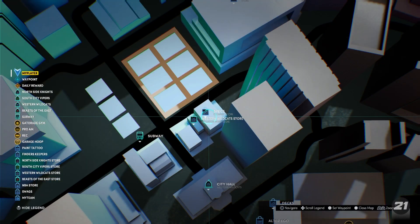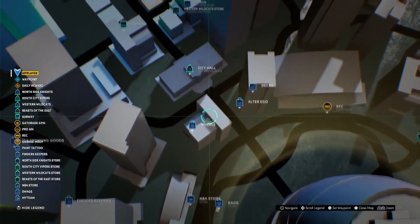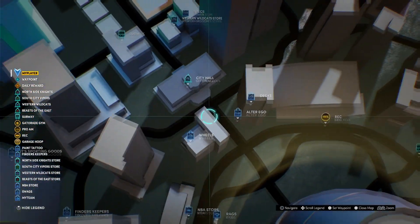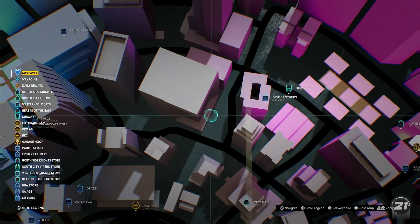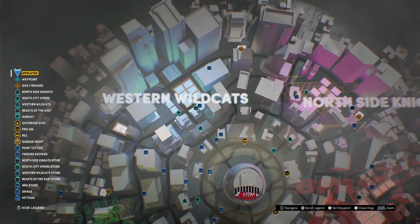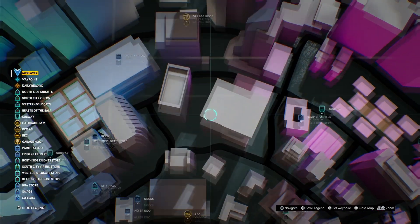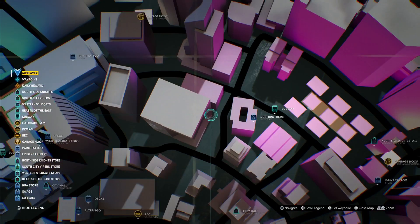If you're looking for Allison, who is in the 2K journal, she'll be right around the City Hall and Western Wildcats area. Just skateboard or walk those blocks and you'll definitely see her walking around and be able to get your warehouse challenge. If you're looking for Billy, he is right between the Northside Knights and the Western Wildcats around that building. Spin that block a few times and you'll run into Billy.